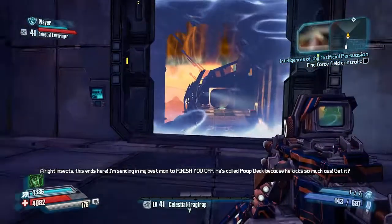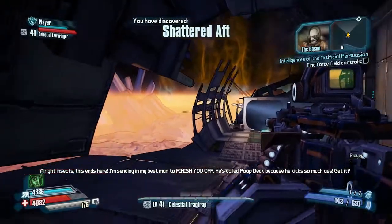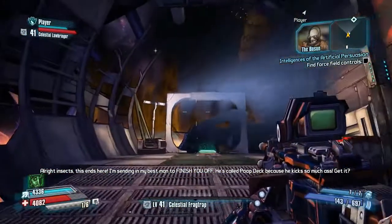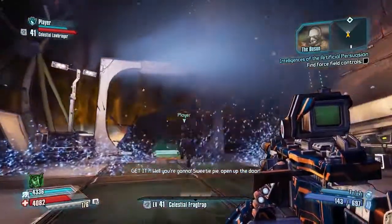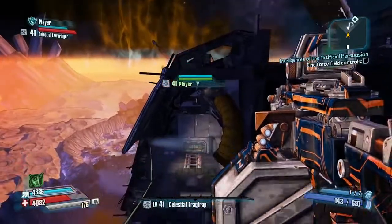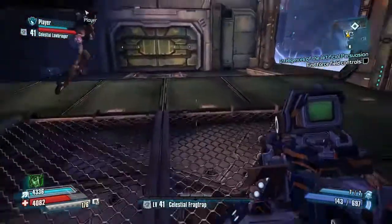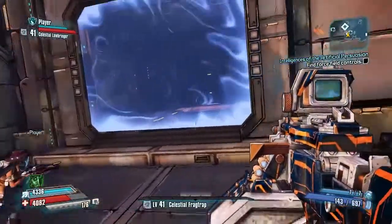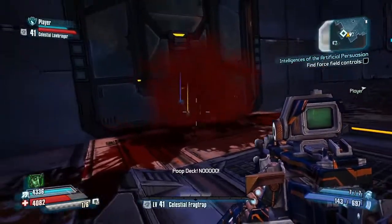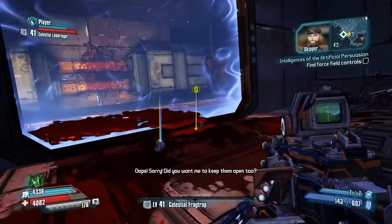We've got a pretty massive jump coming up here, but luckily someone left a handy jump pad. Jump pads are really fun in this game — they're not just a great way to get from point A to point B, they're also a great way to prime you for a slam attack. You go so high into the air that you'll do even more damage based on how high you started. It's a really nice way to say hello to an unsuspecting crowd of scavs.